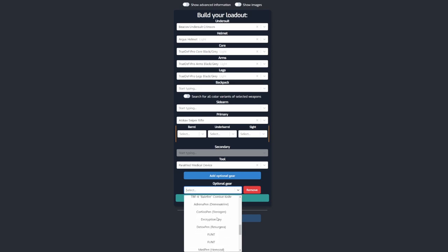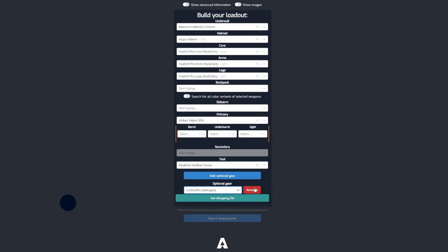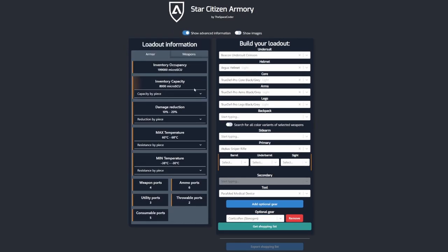So more tools, knives, crypto keys, matpens — the number of these is not validated in any way so you can select as many as you want. Before I show you the shopping list, I'm going to show you the advanced information tab, which will show you more detailed information about the current loadout.